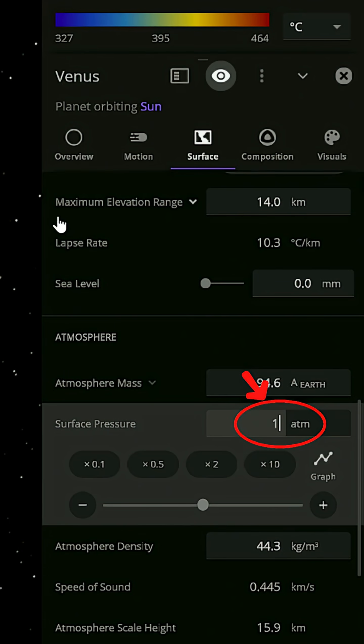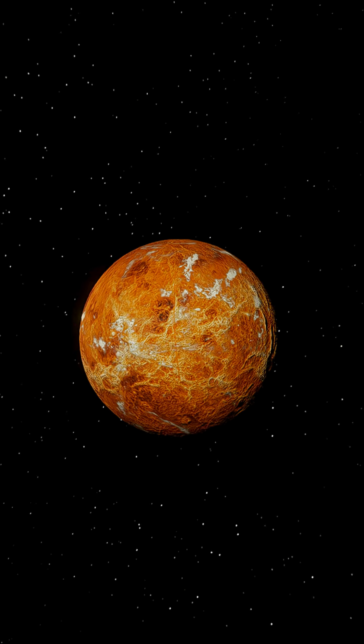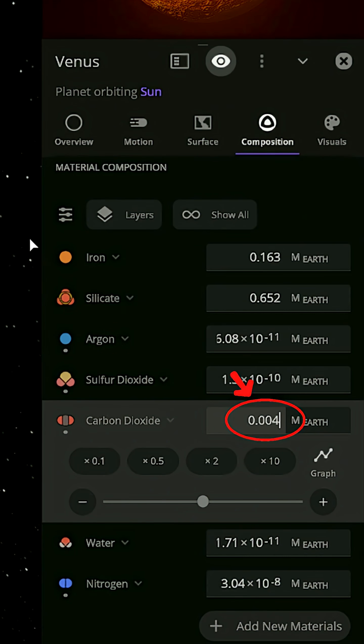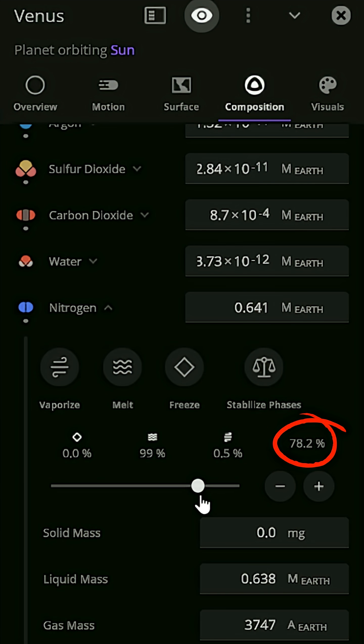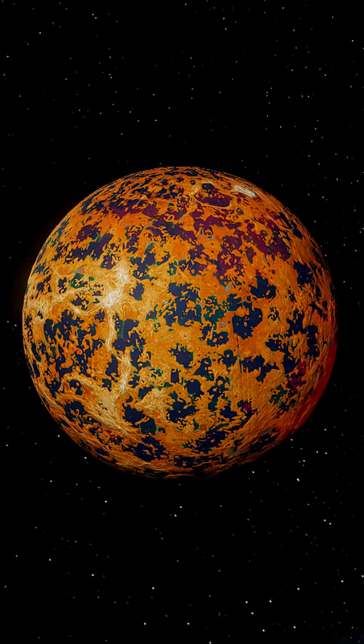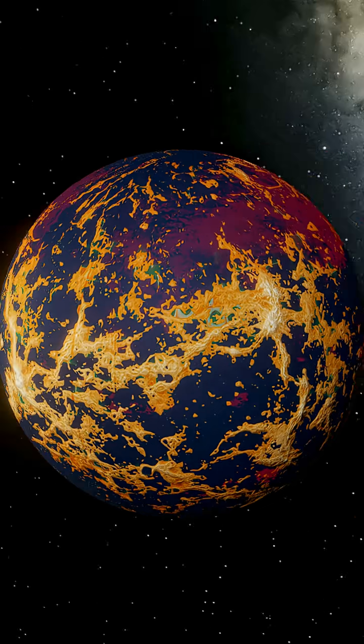First we need to correct the pressure, bringing it down to one atmosphere. The main problem is that Venus has too much carbon dioxide, so we lower it to 0.004 percent, nitrogen to 78 percent, and oxygen to 21 percent. Next we add water — oceans are forming and land is appearing. It's beginning to resemble Earth.